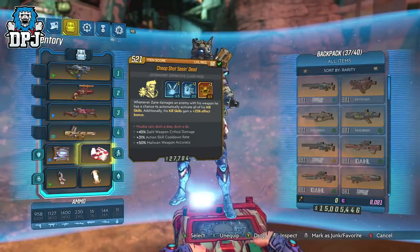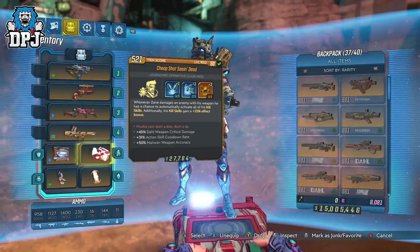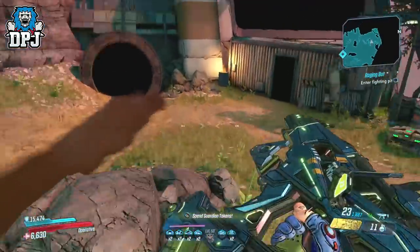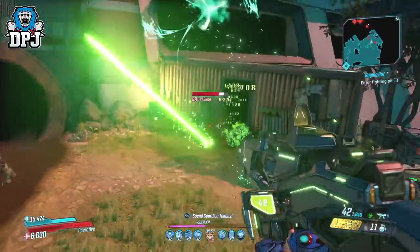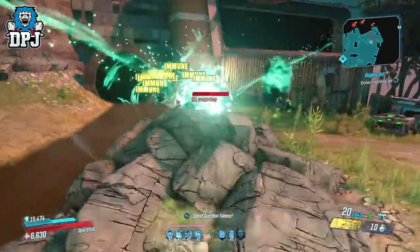What this does is activate kill skills simply by shooting at enemies — every single kill skill you have equipped with your build. It activates them, and not only that, it applies a further 25% effect bonus to each kill skill. It just makes using Zane even more fun; he's arguably the weakest vault hunter in terms of DPS, but I feel this changes things for sure.